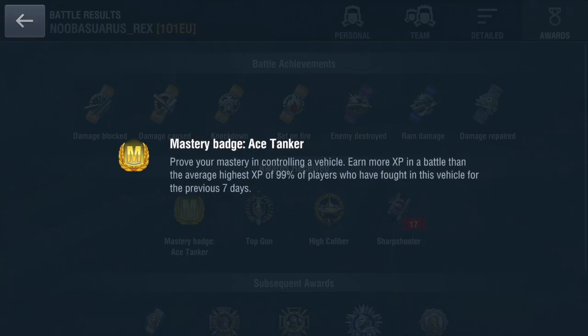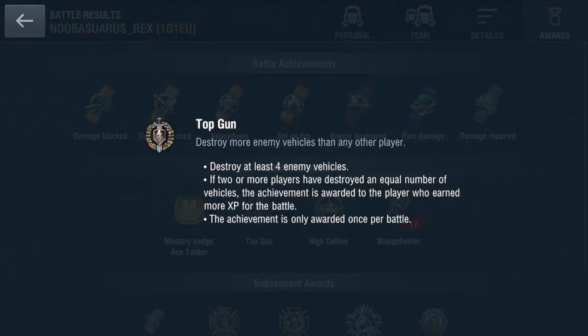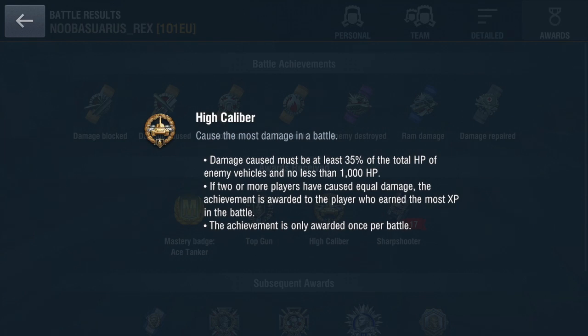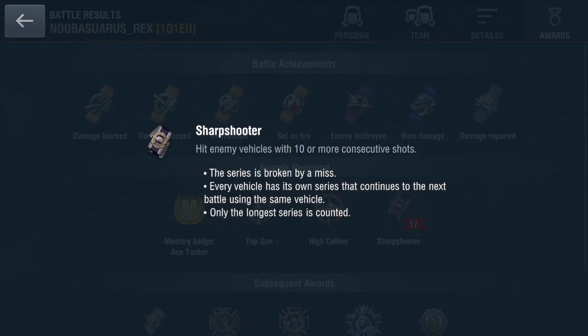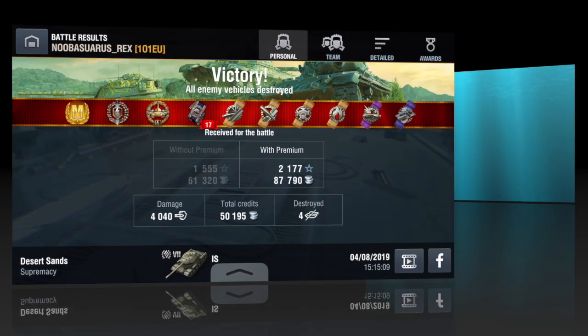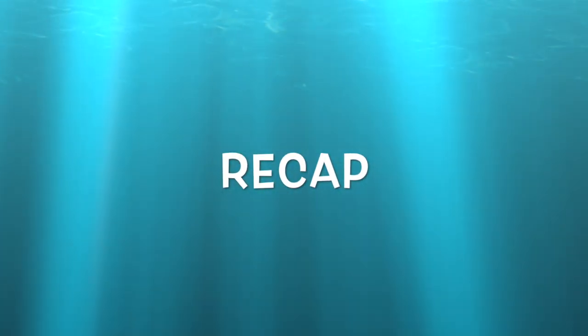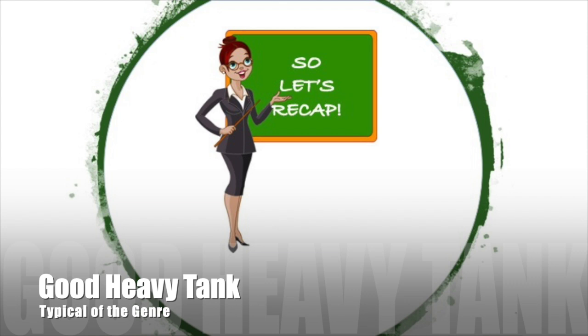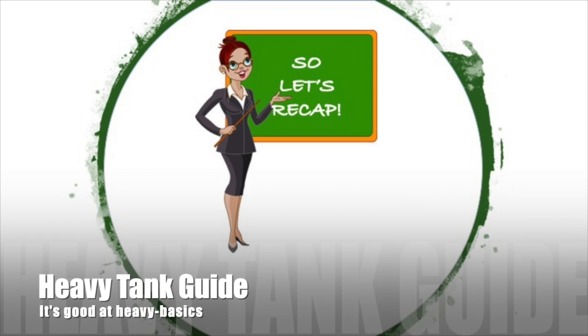So we took a 3v1 situation to a 1v1 situation while also taking out the KV-3, their most dangerous tank. See the badges: High Calibre, Top Gun, Mastery Badge, and Sharpshooter. The ISs on the other team made it a bit easy by keeping coming outside on, so it was easy to pen even with this Russian gun, which occasionally has patchy handling — although the gun handling on the IS top gun is significantly better than the KV-3 top gun. This is a good heavy tank; it's very typical of the genre, so look at the heavy tank guide — it's really good at the heavy basics.